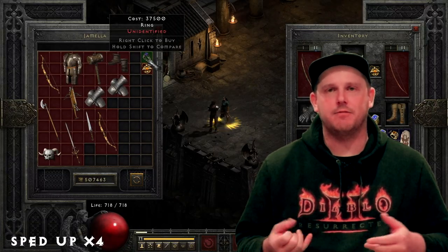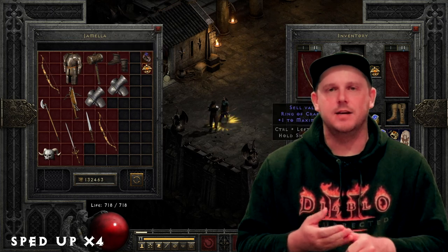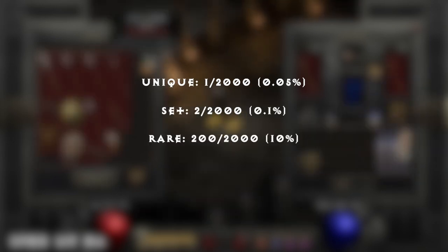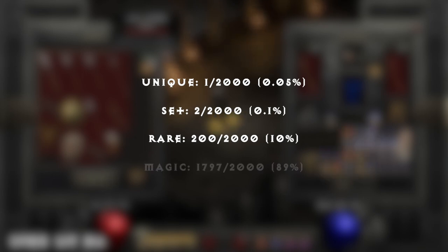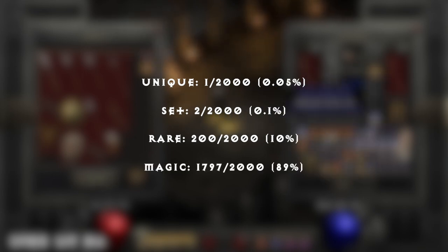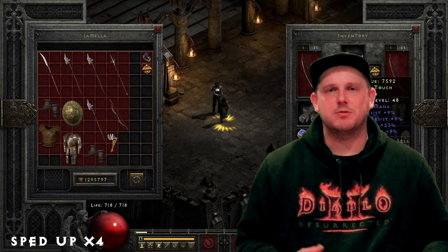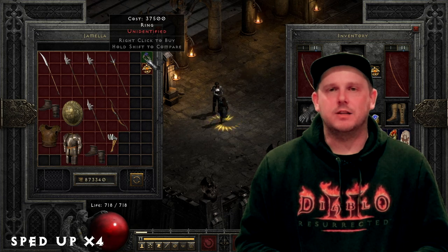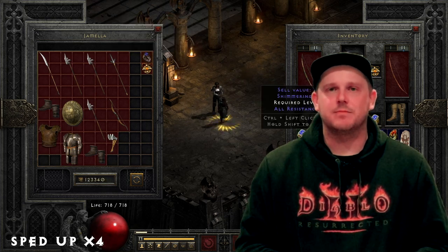When it comes to upgrading quality during gambling: unique is 1 in 2,000 (0.05%), set is 2 in 2,000 (0.1%), rare is 200 in 2,000 (10%), and magic is 1,797 in 2,000 (89%). This is why you tend to find a lot more magic items compared to anything else. However, despite the odds being really low to upgrade to a unique item, they still aren't zero — so you're telling me there's a chance.